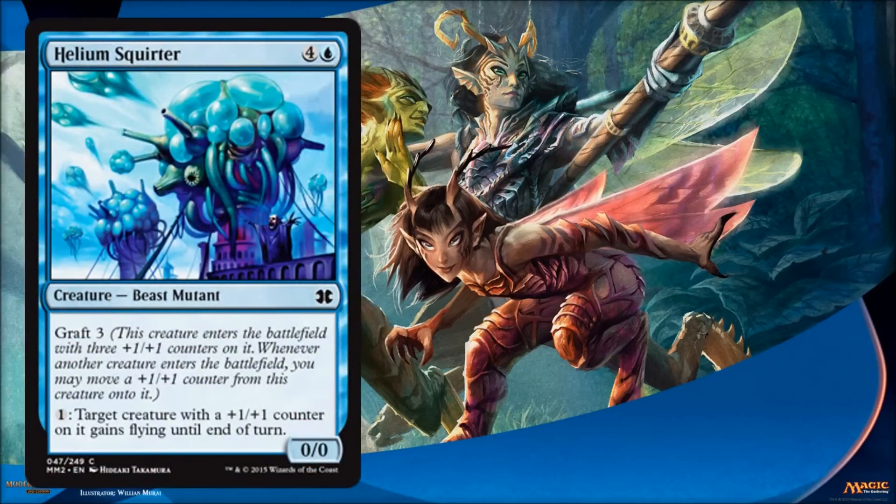Helium Squirter is the first time we're seeing the Graft mechanic back again, and Graft is very cool. What you're going to see pretty soon is another mechanic that's back: Proliferate. These were two mechanics not in the same block together — Graft was from the original Ravnica, Proliferate was from Scars of Mirrodin. But you bring these two together and they have some incredible synergies. If you're going to draft that deck, this is going to be a real nice card. It's a common, costs five, has Graft 3, and also has the ability to give cards with counters flying, which is pretty awesome.